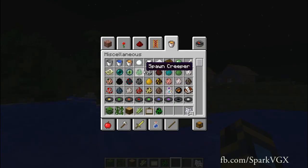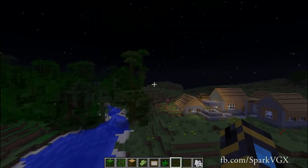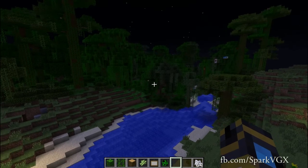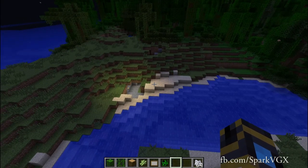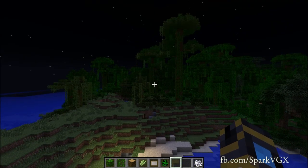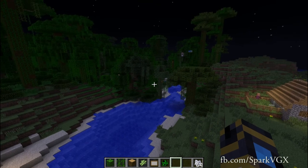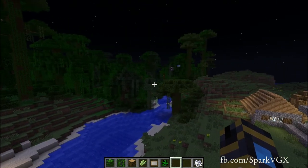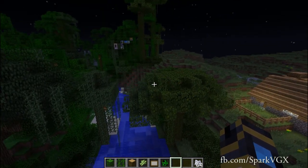One last thing: you cannot pick portal blocks, but that's just how it is. So wrapping up — you can pick any block you want with button three, you can do the same with paintings, boats, minecarts, and mobs, which will give you their spawn eggs. When you do it on a giant grown mushroom it will give you a tiny version of that mushroom. And you can no longer pick portal blocks. Thank you for watching, I hope you enjoyed it, and I'll see you next episode.